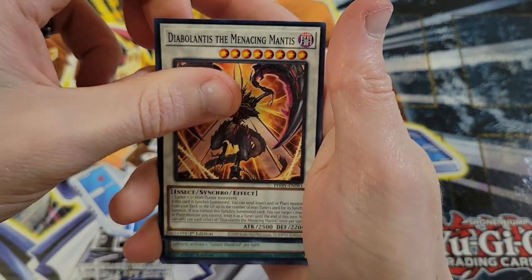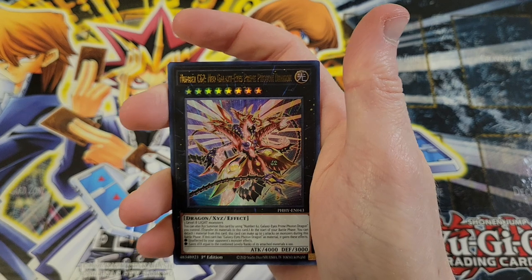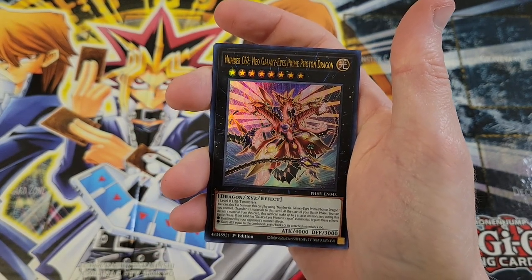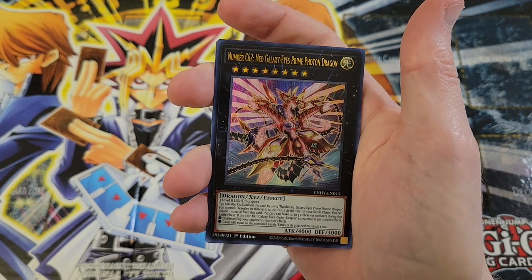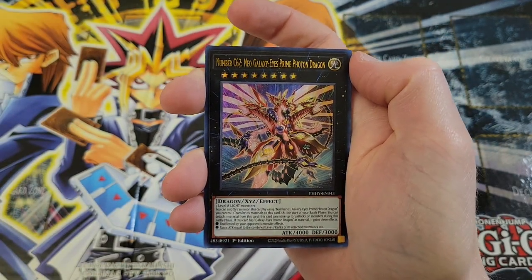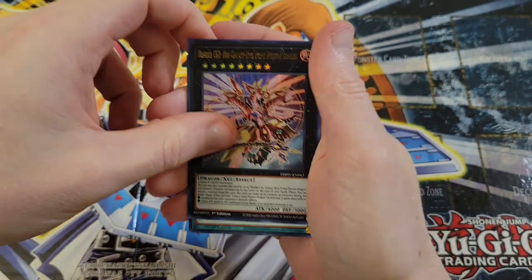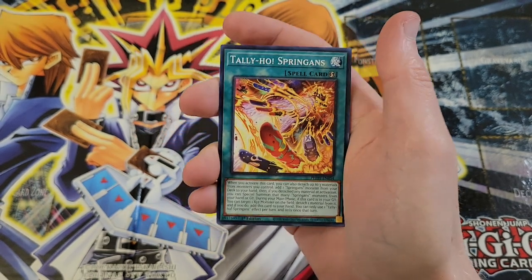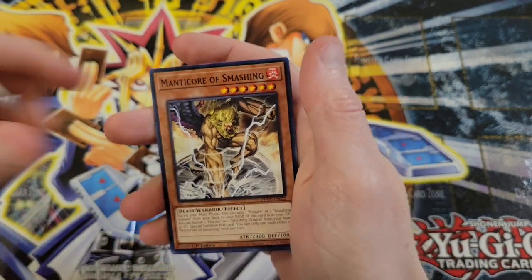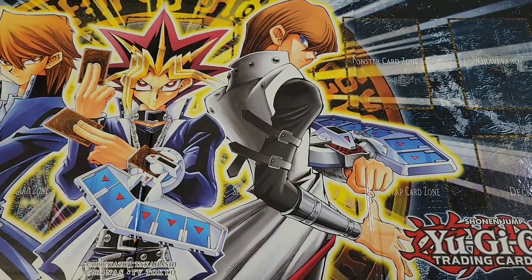We got Diablantis, Galaxy 100, Intimidating — we'll skip right to the Ultra Rare. We're back on, boys! This is Neo Galaxy-Eyes Prime Photon Dragon, the cover art card. Mission complete! Then Tally Ho, Circle of Fairies, Manticore, Smashing, and Infinite Antlion wraps us out.